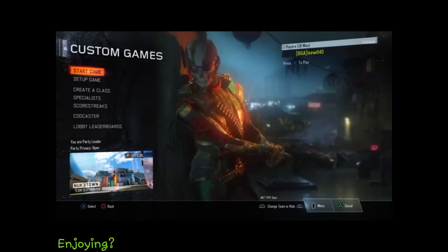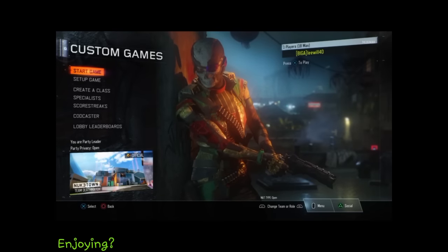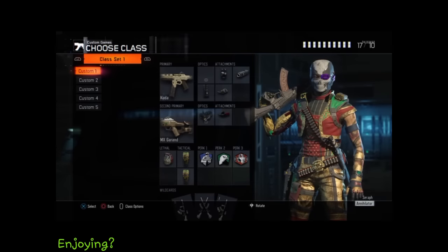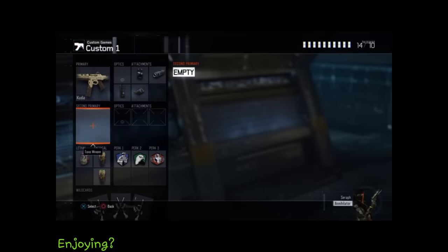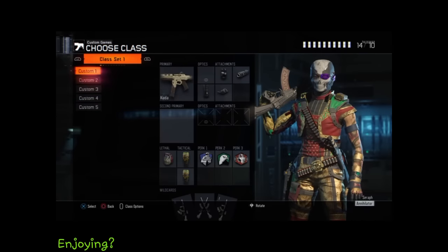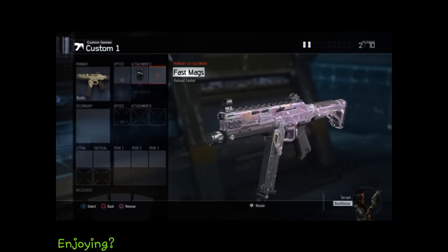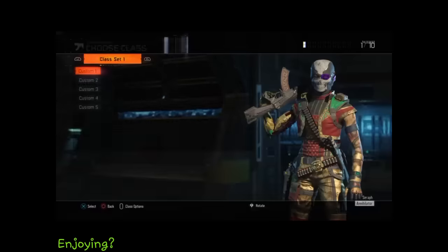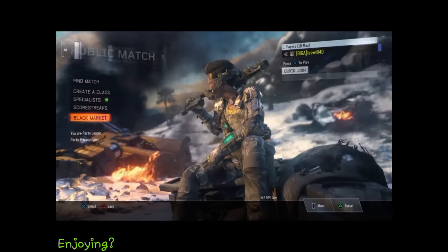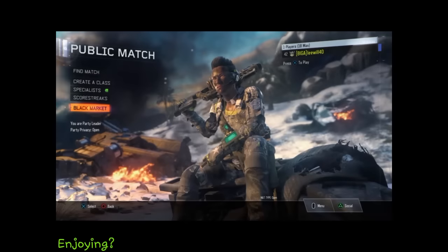I'm gonna be telling you how to get unlimited crypto keys in Black Ops 3. All you have to do to start off with is go to create a class and you have to make a CUDA class. I already have one. You want the CUDA or anyone that you're best with, and you do not want any attachments on it at all. Just to show you that it does work, I'm gonna quickly go to my black market. And as you can see, I already have 26 crypto keys.